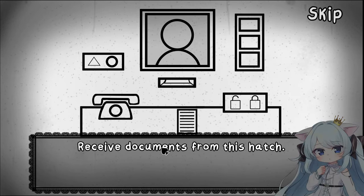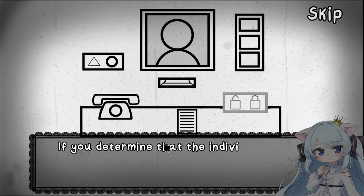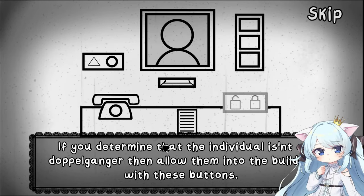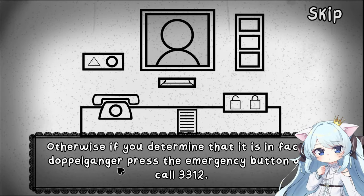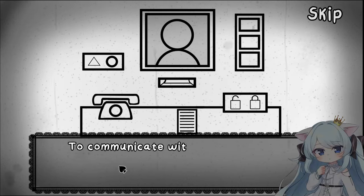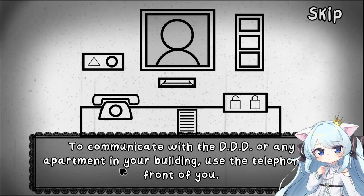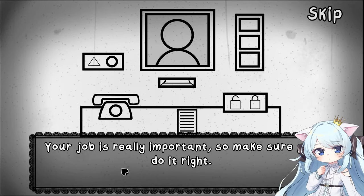Receive documents from this hatch — make sure they match up or else you're fired. If you determine that the individual isn't a doppelganger, then allow them into the building with these buttons. But if you leave it open, they just waltz right in, and that could spell doom for everyone. Otherwise, if you determine that it is in fact a doppelganger, press the emergency button and call 3312. To communicate with the DDD or any apartment in your building, use the telephone in front of you. Your job is really important, so make sure you do it right.